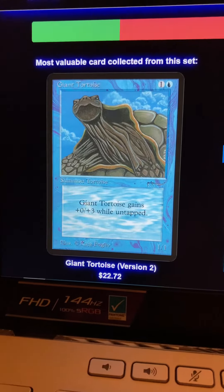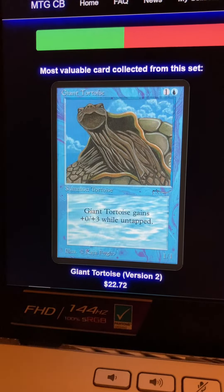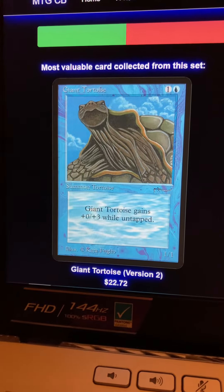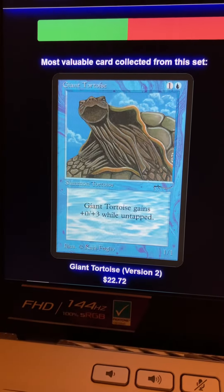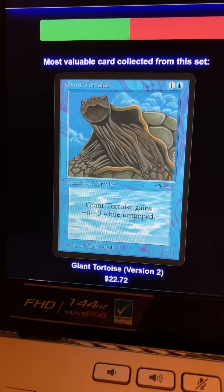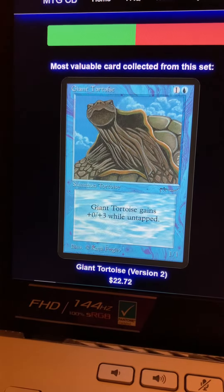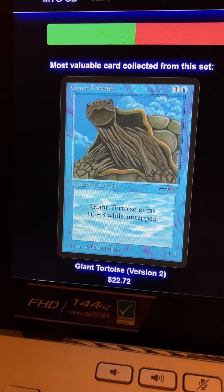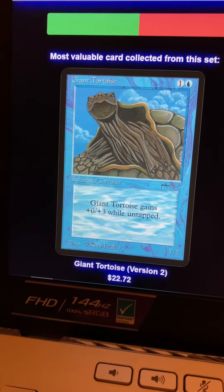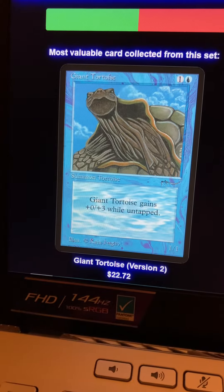Hello Planeswalkers. This was fortunately pointed out to me because I missed it on TikTok — there are two varieties of these Arabian Nights cards. My giant tortoise had the light-colored number for any color mana, where there's a dark one that's almost as dark as the picture frame.